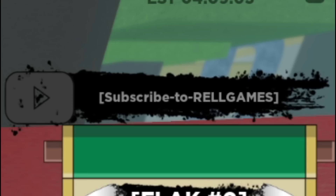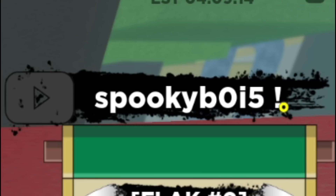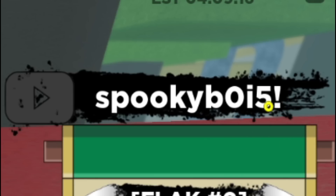Next we have the code SPOOKYB0I5 — this is actually a 0 here guys, so it's SPOOKYB0I5. Redeem that code right there with the exclamation mark at the end, but don't put a space in between there so it actually does enter in.